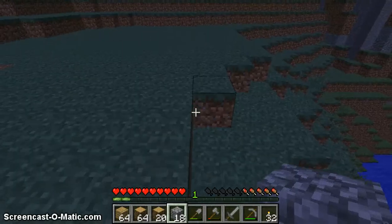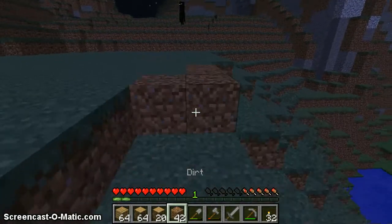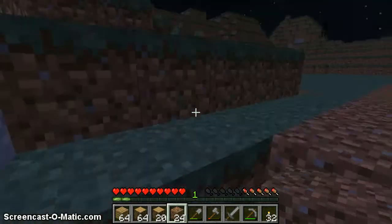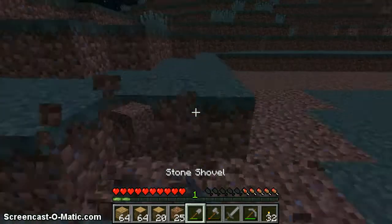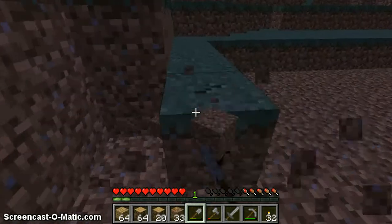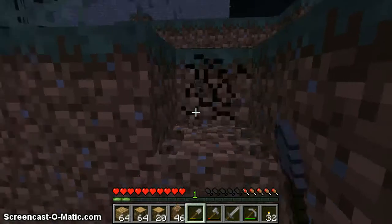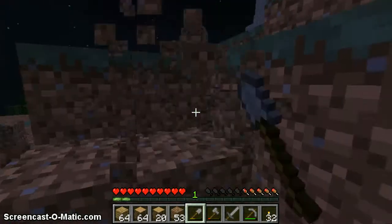I'm gonna go ahead and start seeing if I have enough space for what I want. I don't need it to be perfect, but it just needs to be a place big enough where I can make my house. My house is gonna be thirteen by thirteen by seven — meaning seven blocks high and thirteen blocks long and thirteen blocks wide.